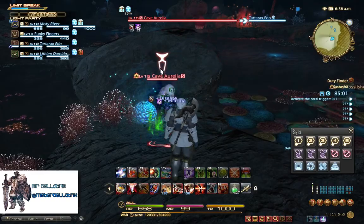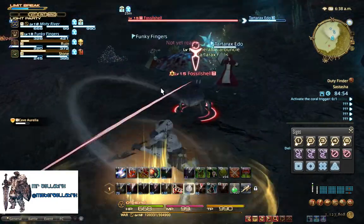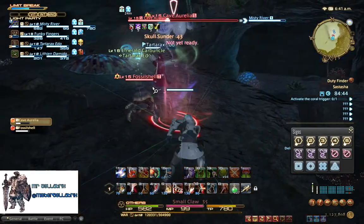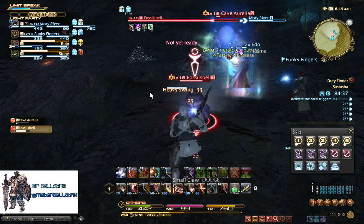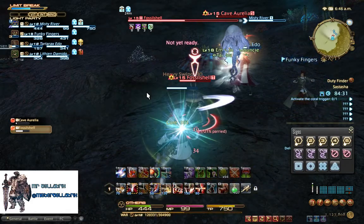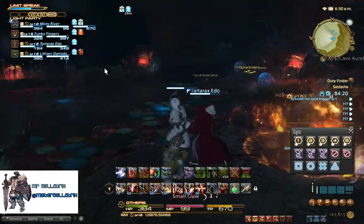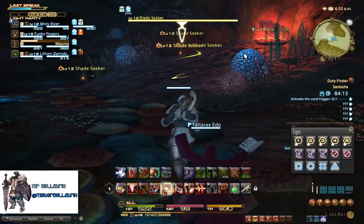Next is a pack of three mobs - well, a pack of two - a Fossil Shell and a Cave Auriella. The healer decided he was going to pull, which is lovely. We'll just deal with these as normal with our combos. This is the first dungeon so it's fairly straightforward, but I do quite like it - it's got a nice underwater cave theme.